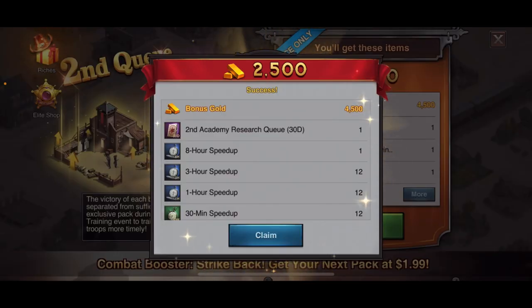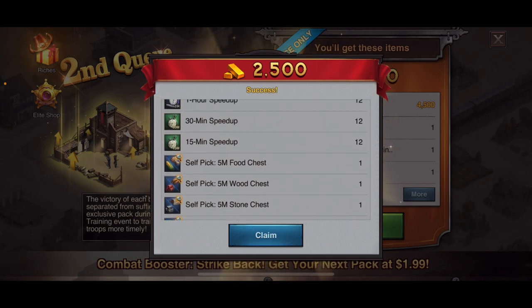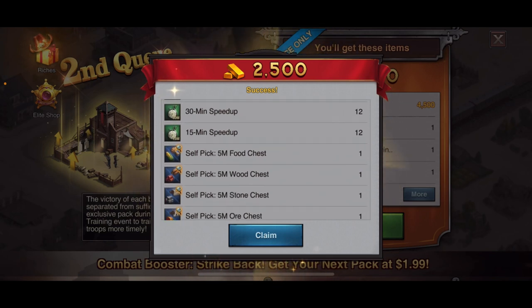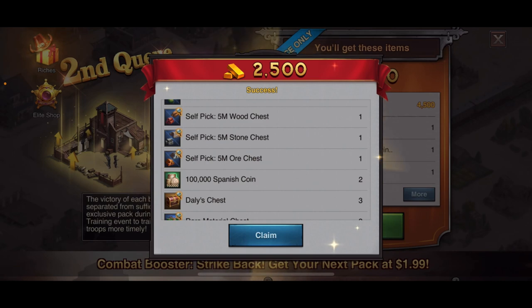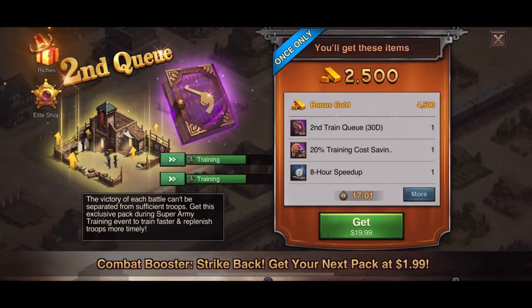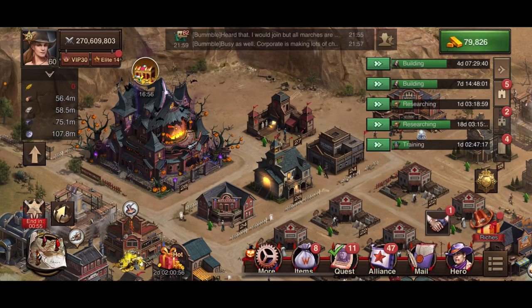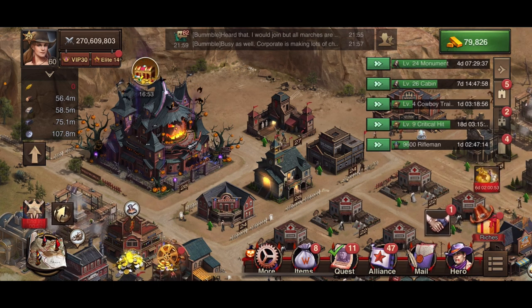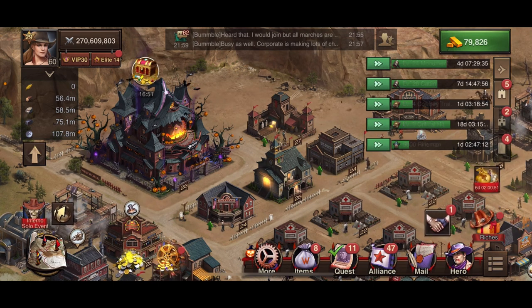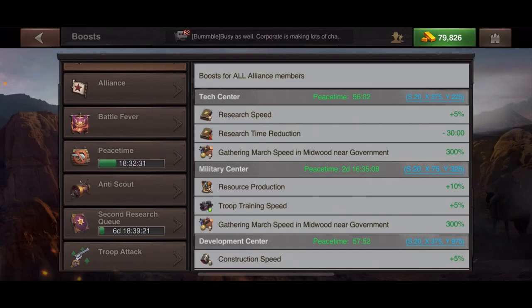Once you purchase it, you'll get the gold and all the other things in the package — speed ups, resource chests, rare materials, silver alliance bonuses. It's a great deal when you buy the gold pack. In order to get full value, I'm not going to start the 30-day research queue until my current 6-day one has finished.